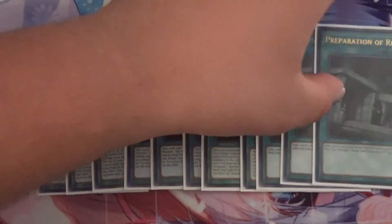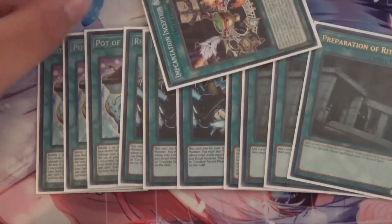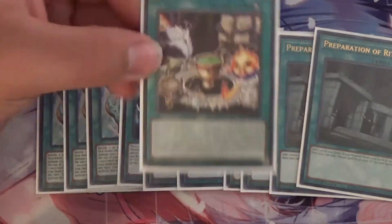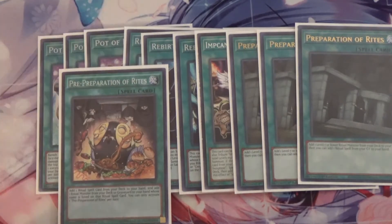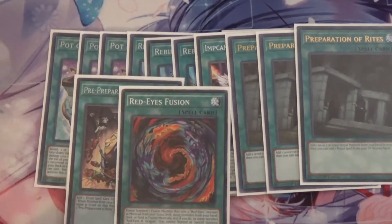I also run three Preparation of Rites. Preparation of Rites lets you add one level seven or lower ritual monster from your deck to your hand, then add one ritual spell from the graveyard to your hand — great for recovering Inception. One cool technique is that with Inception you can use it up to three times per turn: use it initially, use Rites to recover it, then use its own effect to recover it again. I also run one Pre-Preparation of Rites, a weaker version, and one Rite of Fusion for Dragoon plays.